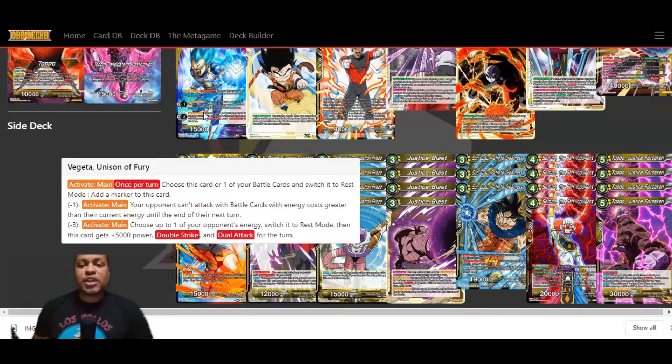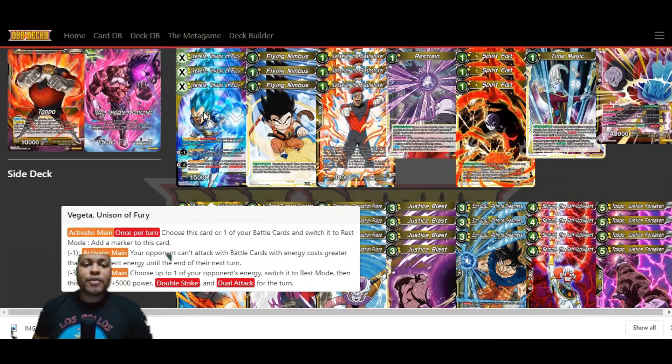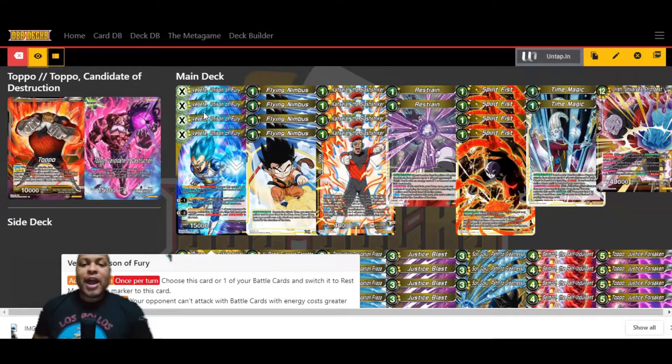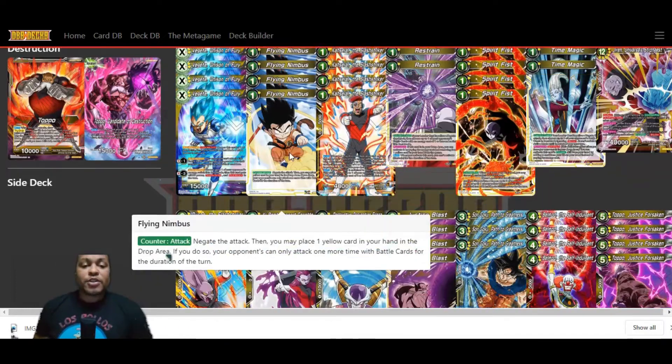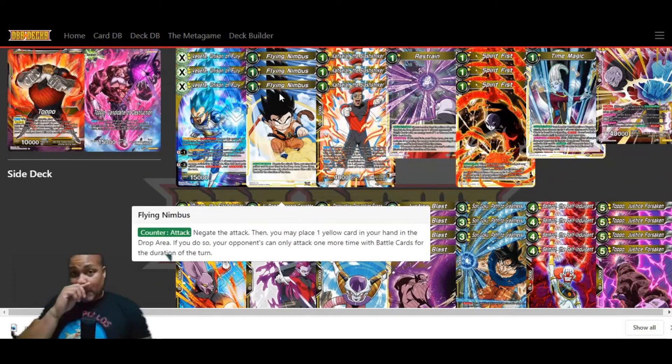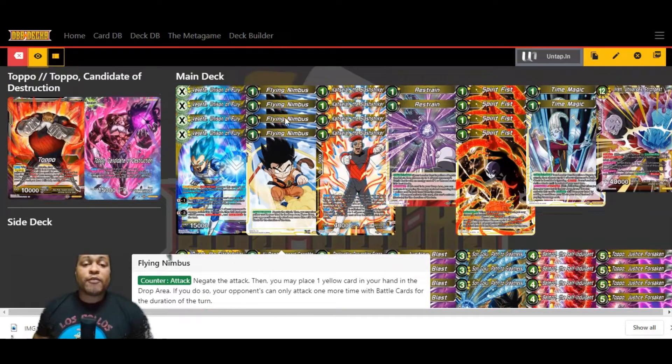I have a lot of counters in this deck to protect the Unison card. The first is Flying Nimbus, which is probably one of the best counters for yellow. Counter Attack: you'll negate the attack, then you may place one yellow card in your hand in the drop area. If you do so, your opponent can only attack one more time with battle cards for the duration of the turn. You can really slow down an aggressive opponent. We're running four copies of this.